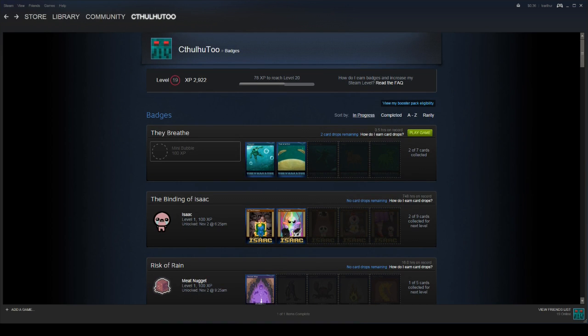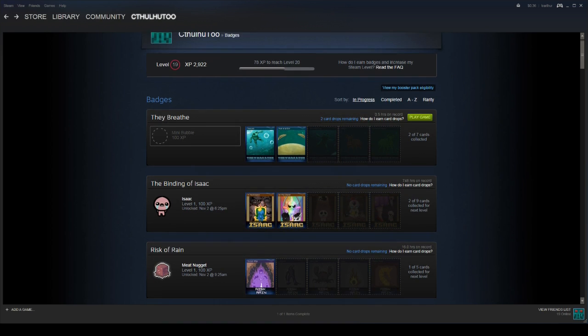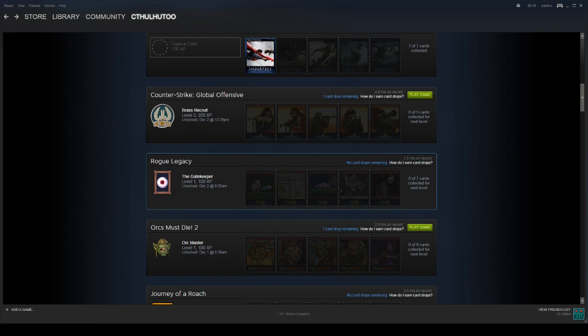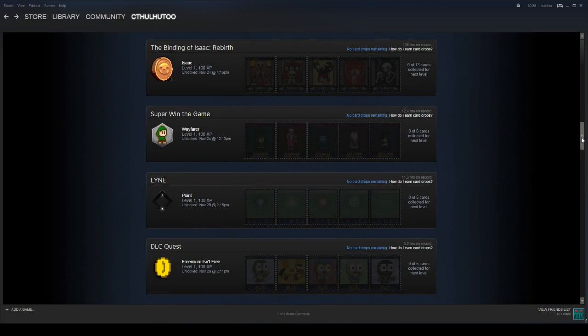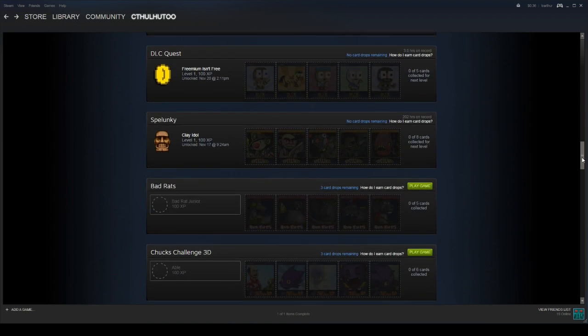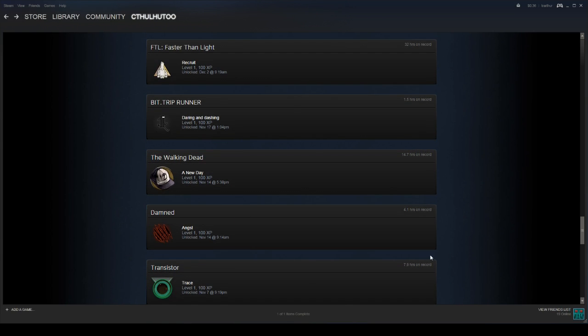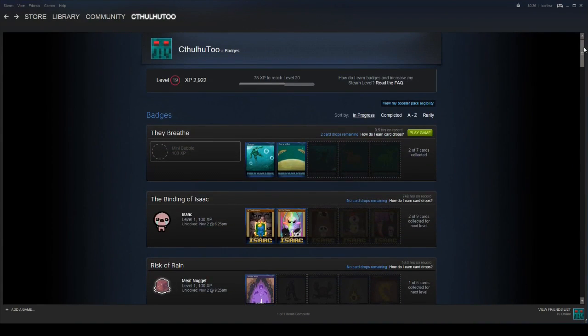When you go to your Badges page, it not only shows you your level, your XP, and your progress bar, but you can sort your different games by whether the badge is in progress, if it's been completed, the rarity, and that sort of thing. It'll show you right there if you have card drops for that game or not. Some games have multiple badges you can get, like we just saw with CSGO. Some games only have a level one badge — like Faster Than Light, Bit.Trip Runner, Walking Dead. But a lot of them have multiple levels, up to level five for a badge. You get 100 XP each time you level up that badge.